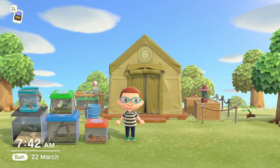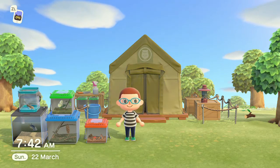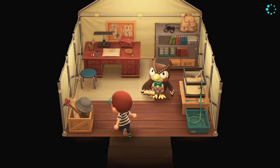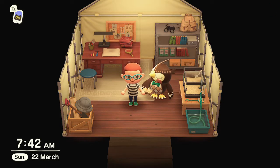To get the vaulting pole recipe, which is what we need to get first, we need to talk to Blathers. Let's go in the tent and talk to Blathers. Hello Blathers — we need to talk to Blathers to get the vaulting pole.